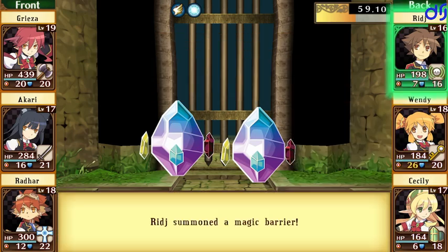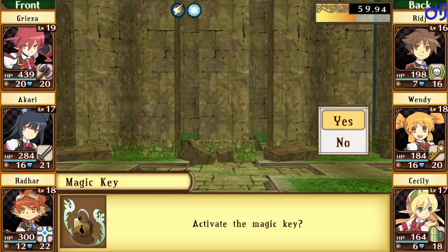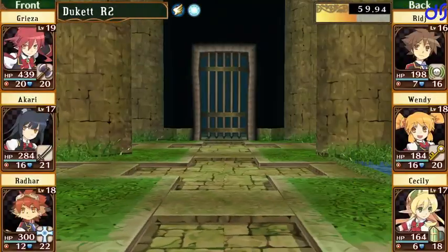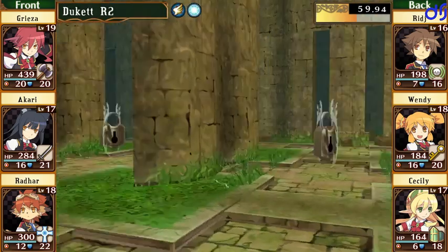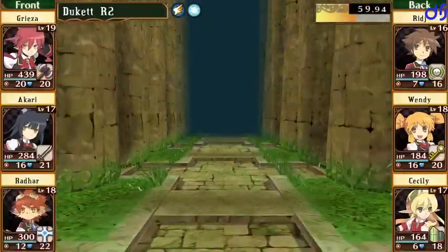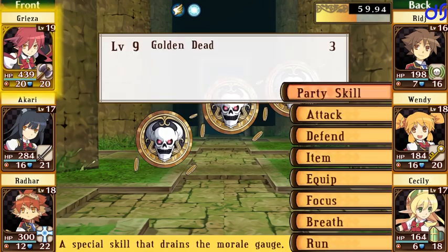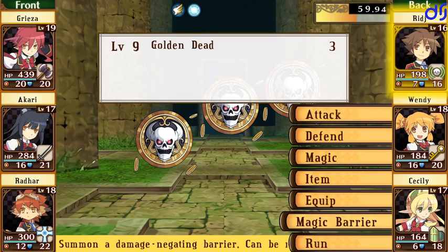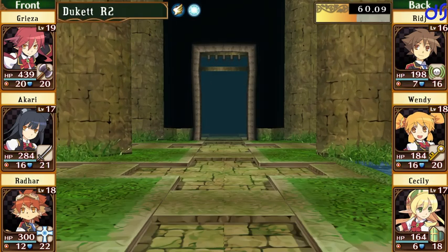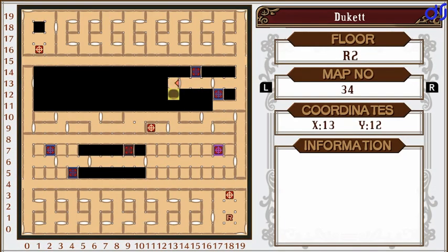Speaking of statistically unlikely — I was running a game of Traveler, which is a science fiction tabletop RPG, for some of my friends earlier today. And I had a friend roll 66666 on 5d6 — she rolled all sixes. Do you have any idea how statistically unlikely that is? That's like one in 7,767 or something. It's insanely unlikely, but it was a completely legit roll. I went ahead and took a screenshot of it. That was pretty crazy — seeing crazy stuff like that.